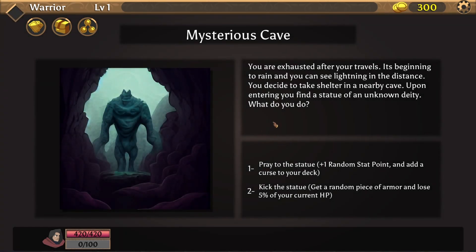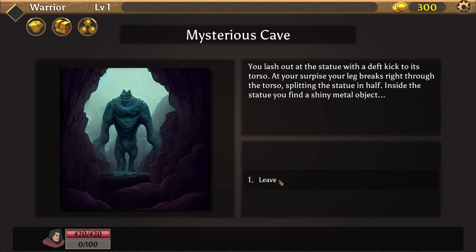Alter the fate — special event. I really enjoyed this. You are exhausted after your travel. It's beginning to rain and you can see lightning in the distance. You decide to take shelter in a nearby cave. Upon entering, you find a statue of an unknown deity. What do you do? Create a statue — random stat points and add a curse to your deck. Kick the statue — get a random piece of armor and lose 5% of your current HP. We have 420 HP. Kick the statue! You lash out at the statue with a deft kick to its torso and your leg breaks right through, splitting the statue in half.